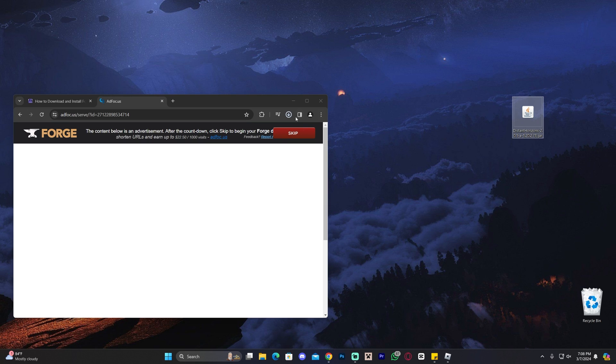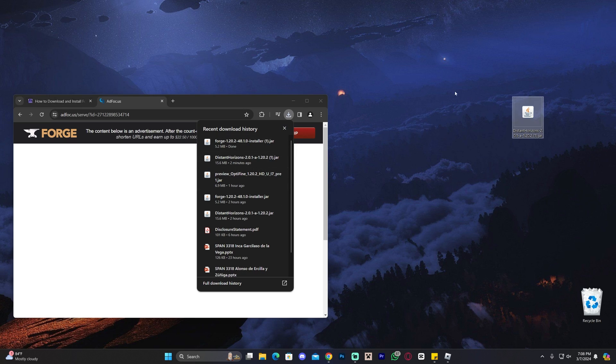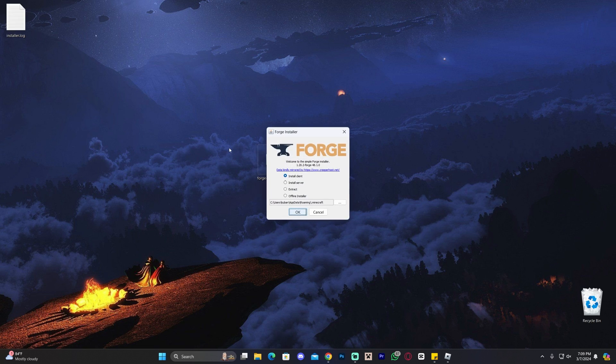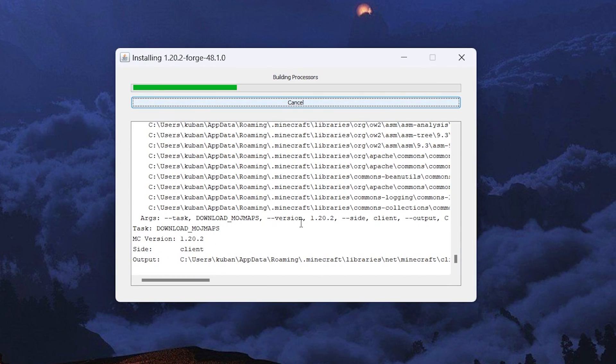Once you have the Forge file, just like we did with Distant Horizons, drag and drop it onto your desktop. You can find it in your recent download history or in your downloads folder. Once you have both Forge and Distant Horizons, make sure your Minecraft launcher and game are completely closed, then double-click the Forge installer. It will say 'Install Client' — click OK and wait a couple of seconds for it to install.